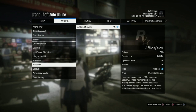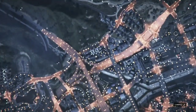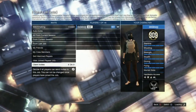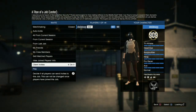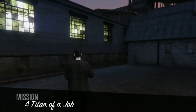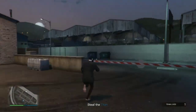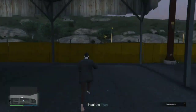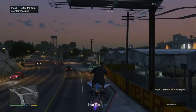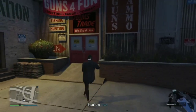Next you're going to start a job in missions called Titan of a Job. Once you've started this mission you'll see that the vest did disappear. Next all you're going to do is go over to the gun store and save this outfit in slot one.